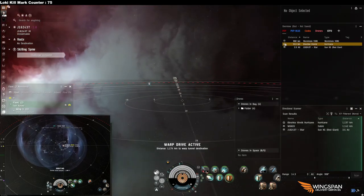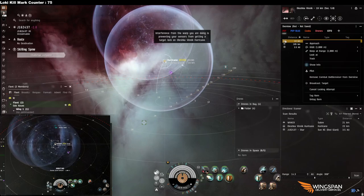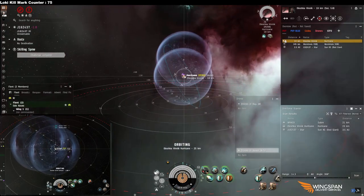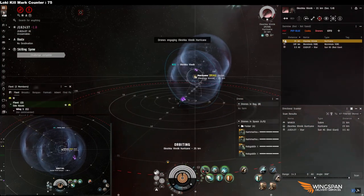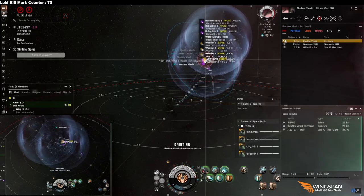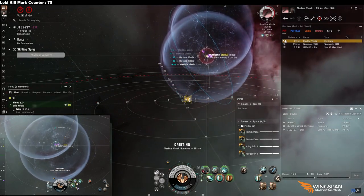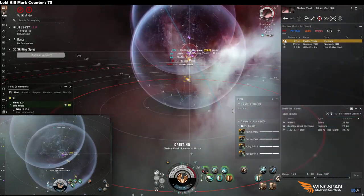You can hit a target with the scram, bounce to a perch, and warp back down. A dictor is really fun, and while it's bouncing to a perch the bubble still remains. That's the huge advantage over a HIC — you can drop bubbles in multiple locations, catch the target, delay a fleet, or set up to catch more things.